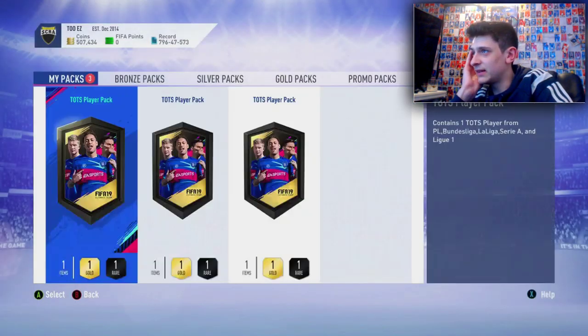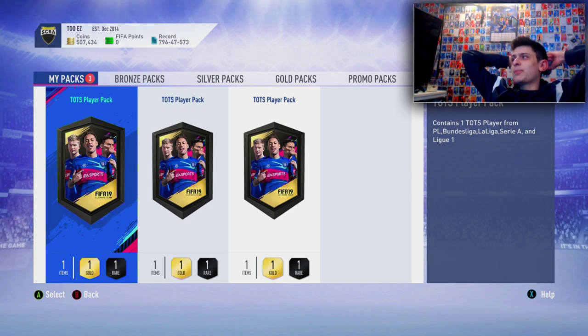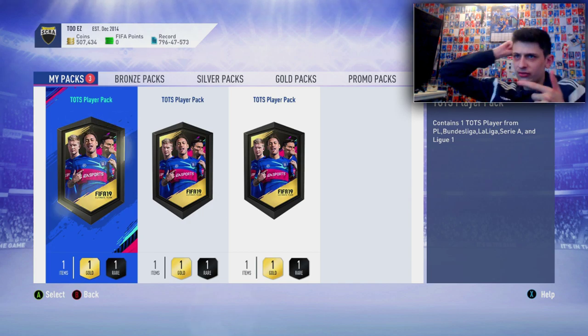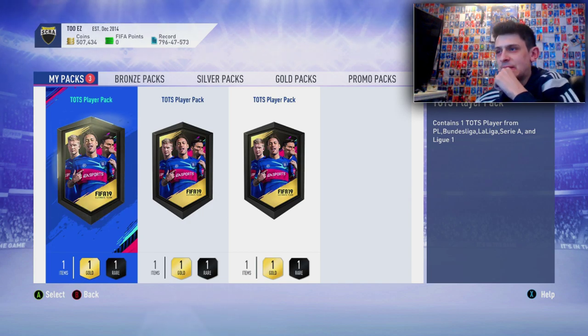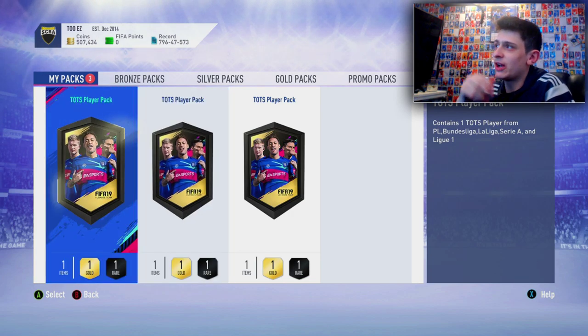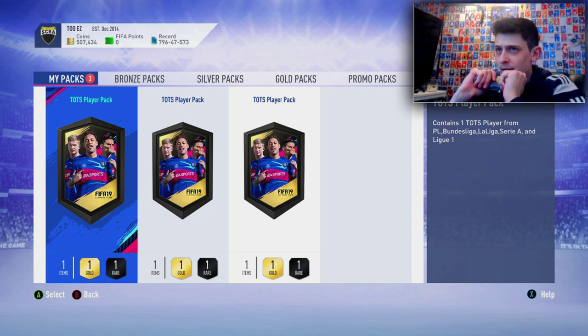Now the big boys — each pack contains one Team of the Season player from the Premier League, Bundesliga, La Liga, Serie A, or Ligue 1. I've already got Kimmich Team of the Season, Bernardo Silva, and Carrasco among others. What I really need is a Premier League striker or a right back — I do kind of need a right back.